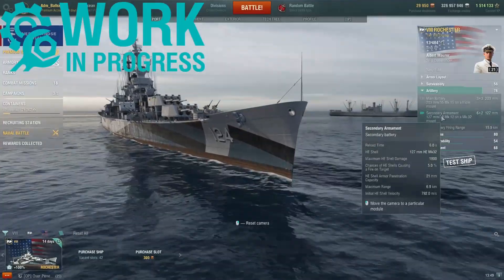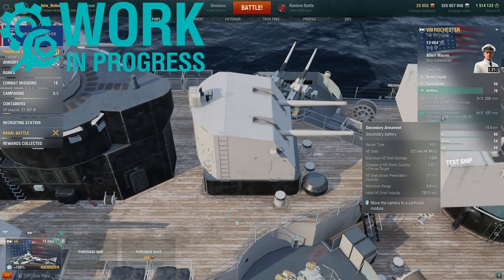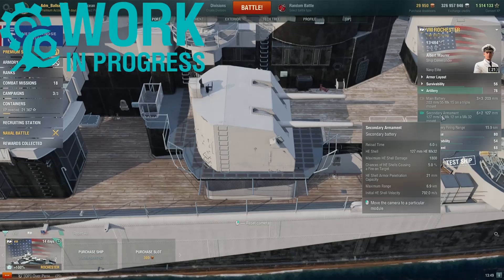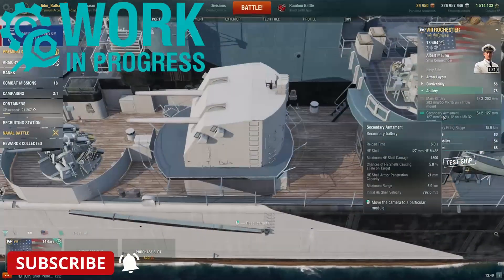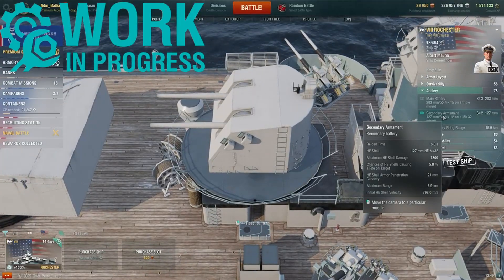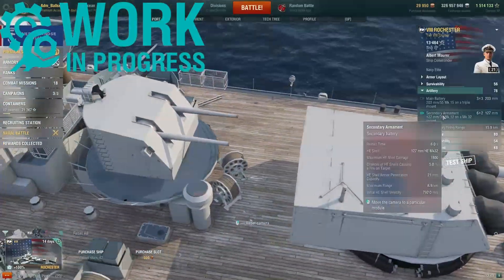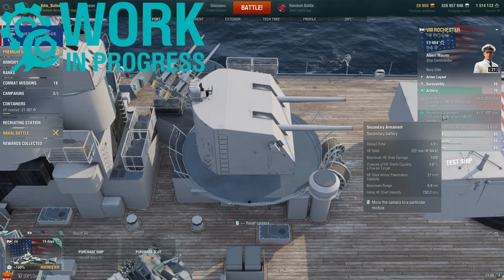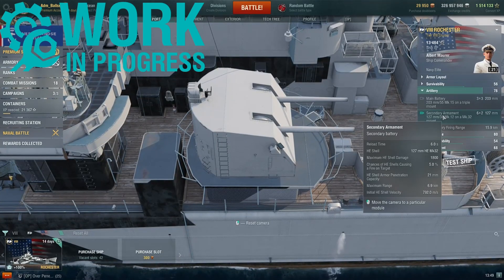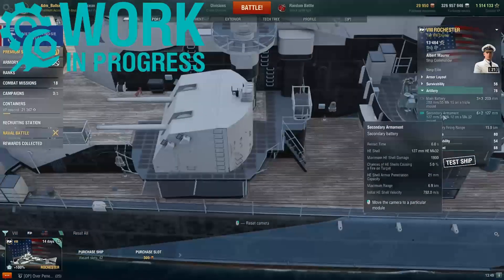Looking at the secondary armament — Rochester gets six twin-mounted 127mm guns with a six-second reload, firing high explosive shells with a 5% fire chance, a max firing range of 6.9 kilometers, 21mm of armor penetration, and a shell speed of 792 meters per second.